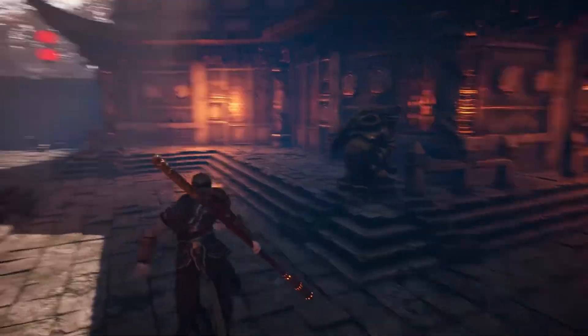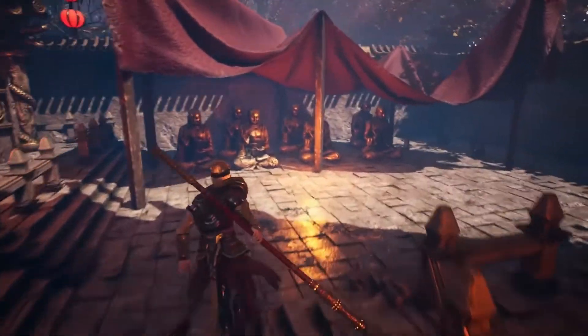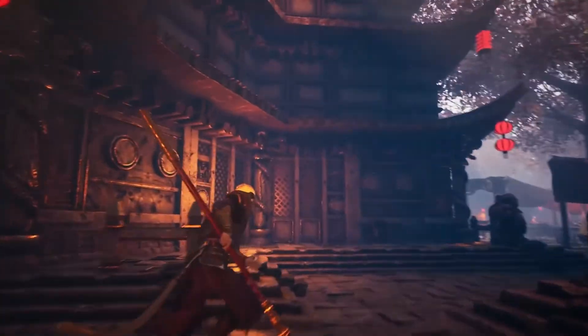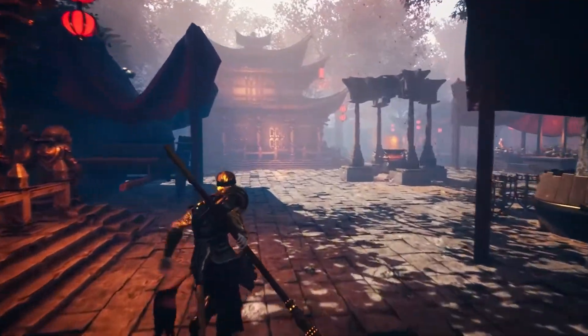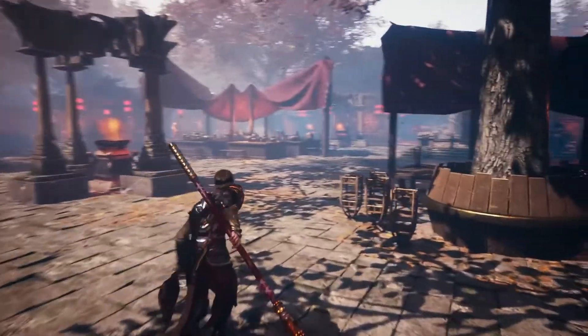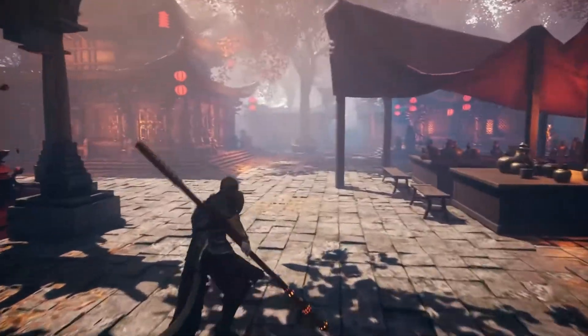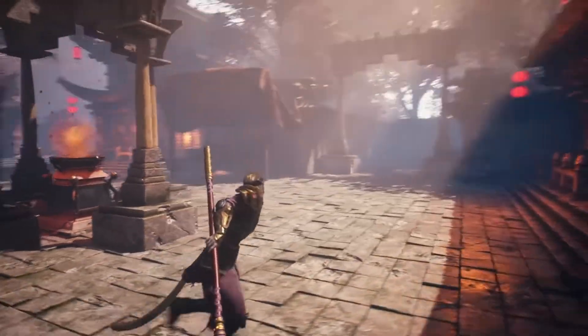There are also leaf decals and post-process materials for haze and sharpening effects to give that extra nice look. This uses Nanite, so it's a high performance demo map without the need for LODs. There is also a falling leaves and fantasy fire Niagara particle system. In total, there are 190 unique meshes and two particle systems, no LODs, 10 materials and 23 material instances with 66 textures — all of which are 4K. The personal license for this is $50 and the professional license is $65.